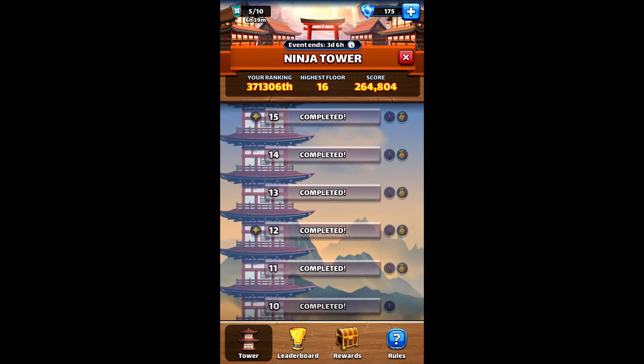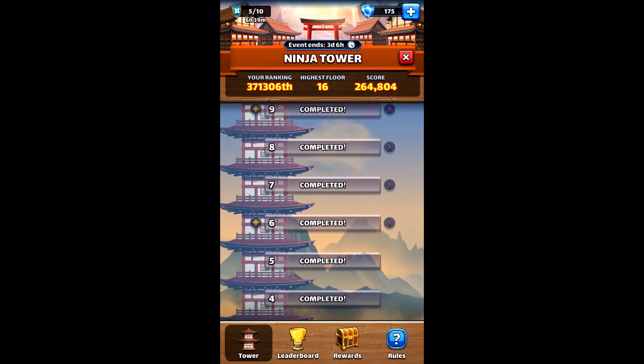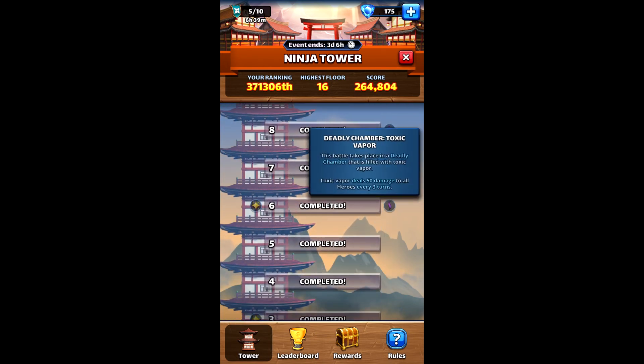As your stages go, it gets harder. Notice on stage six you get a little additional situation. This is the deadly chamber or the toxic vapor - sort of like how season two works with the poison mist stages, but slightly different in that it's not every turn; it's every three turns you receive damage.